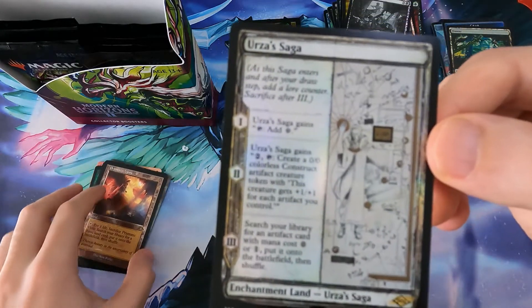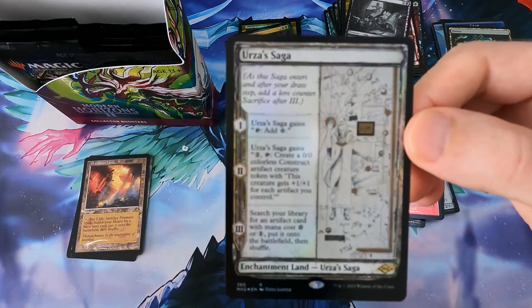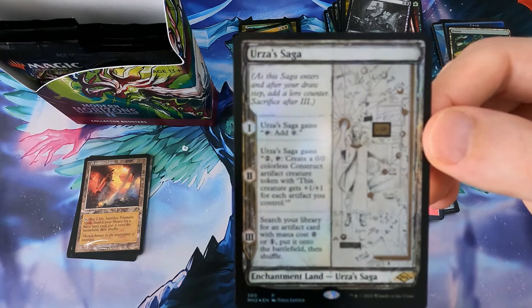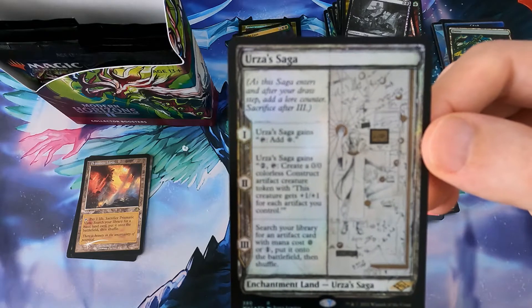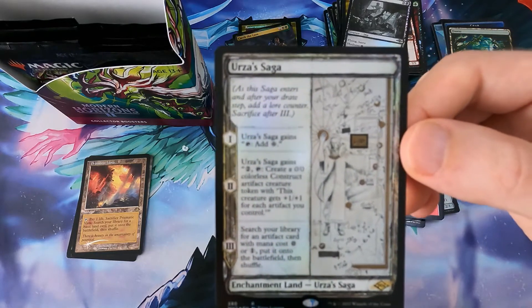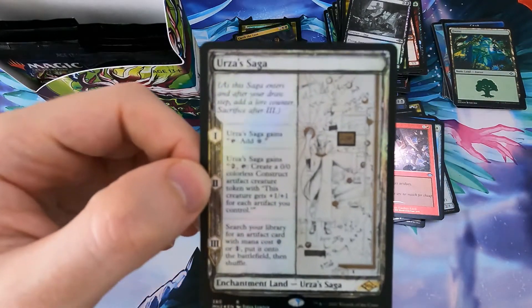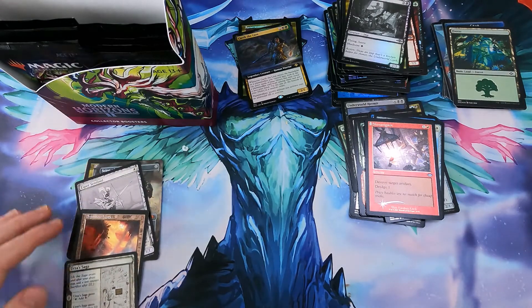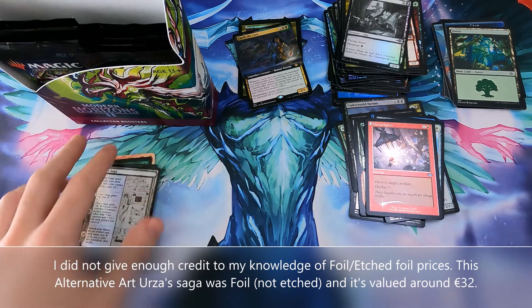I've got very little insight on the values of foil cards and alternate art cards. I go based on Card Market, but sometimes there are none on sale so it's difficult to determine. But yeah, this one - my guess would be around the 30 euros mark. This was another booster pack that gave us almost double the value of the cost of a single pack. After we finish this one, we'll be halfway.